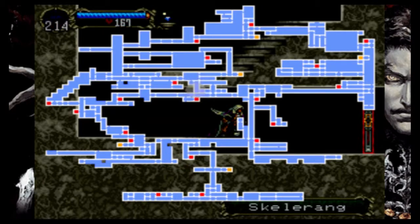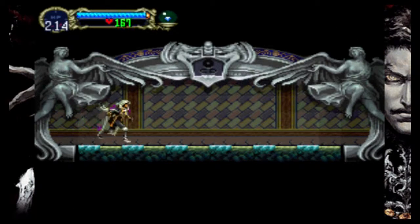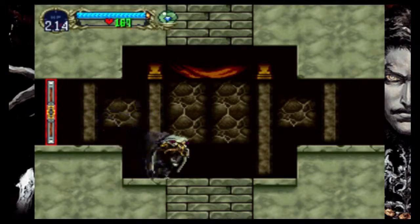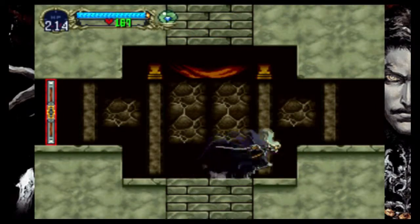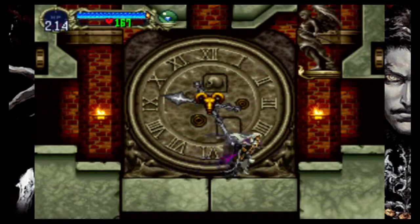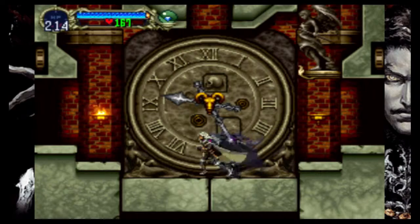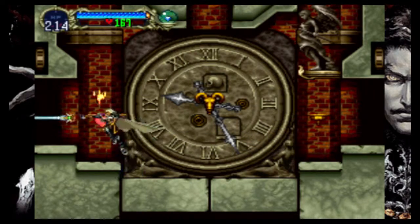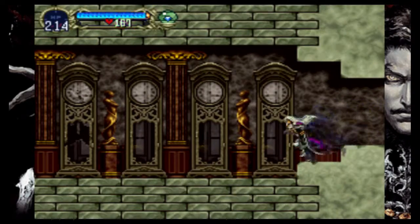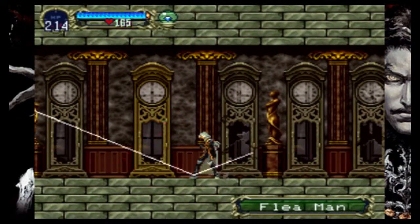We can also see the bad ending by fighting Richter without doing what we'll get from doing the ring puzzle - I haven't forgotten about that, we will be doing that. Here we are back in the clock room. I'll just quickly go over here and drop a save in the marble gallery because it's the closest place. I hate you so very much, flea man.